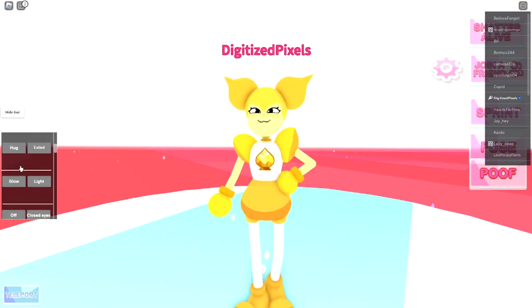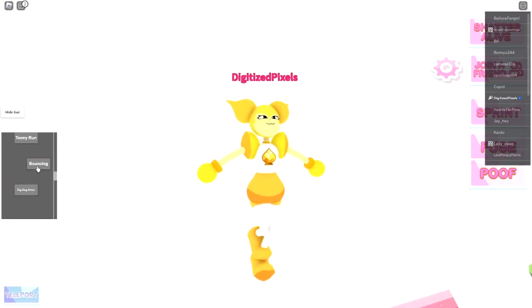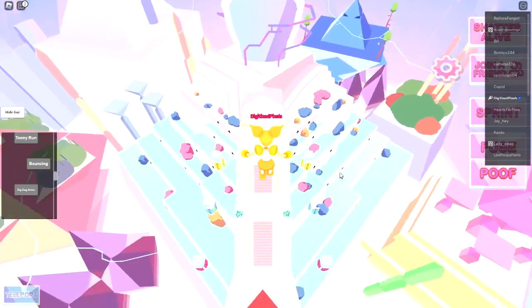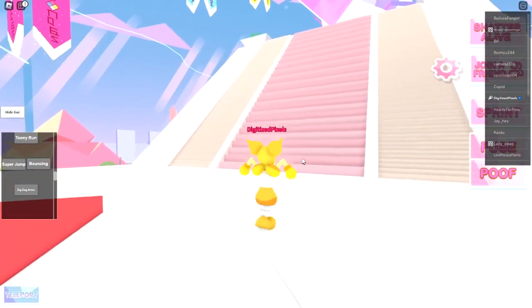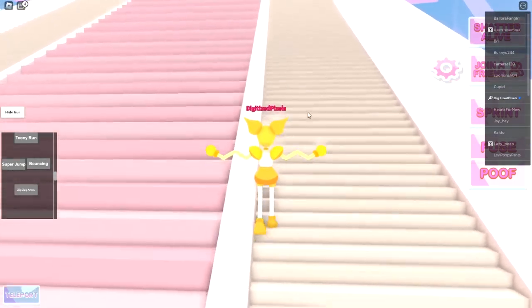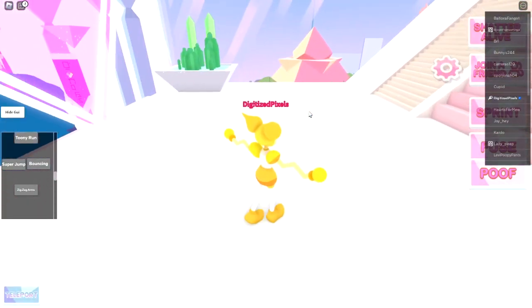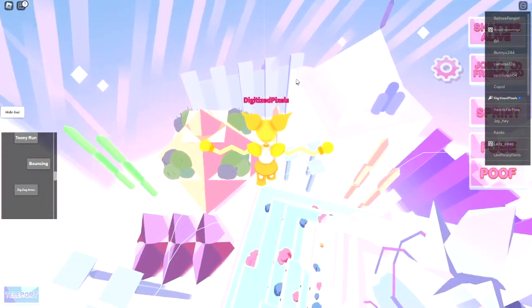That looks so weird. We got super jump — there we go. We got bouncing, looks like a little pogo stick. We got Tune Run, and then Zigzag Arms. I really don't know why it is — we ask ourselves these questions all the time.